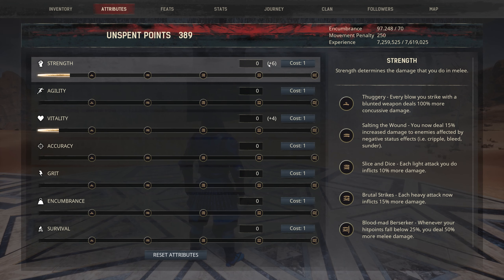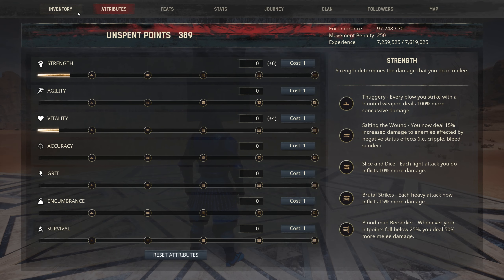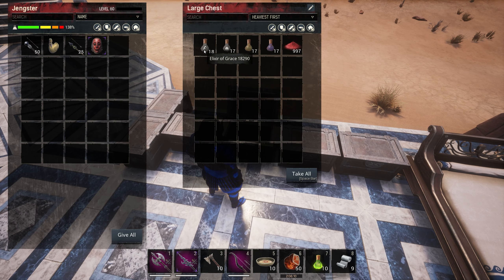This is how your current stats with the armor pieces equipped look like. Now over to attribute distribution, but first we need to buff up. As Funcom has nerfed the buff fish spawn rate, we now have to resort to the good old potions. We have the elixir of grace giving 3 agility, the elixir of numbing giving 3 encumbrance, the golden lotus potion giving 3 grit, the purple lotus potion giving 3 strength, and the crimson lotus powder giving 3 vitality.